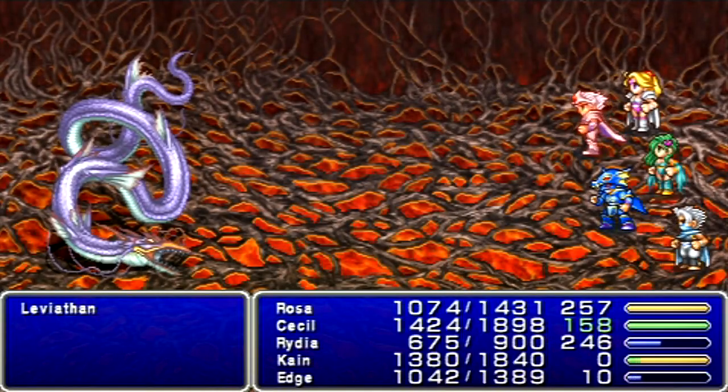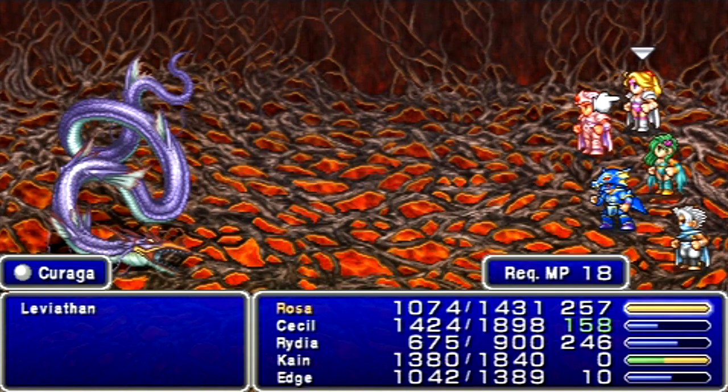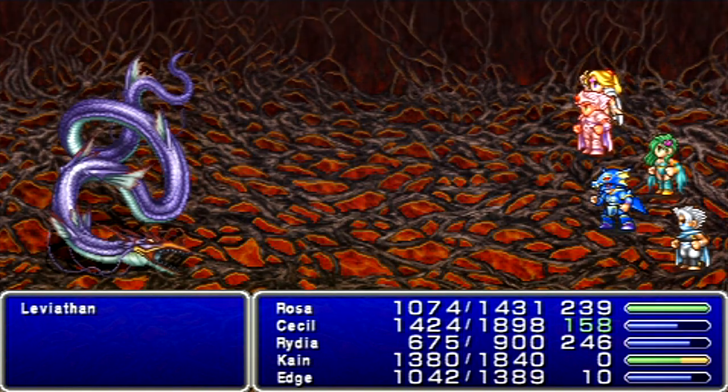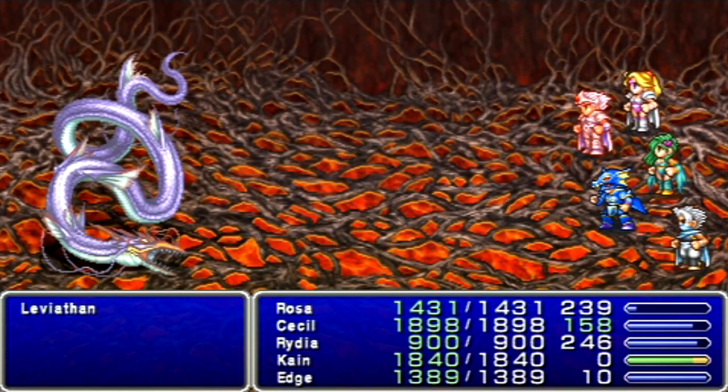Back to Rosa's turn — I'll just go with ordinary Curaga, if that's alright. But otherwise, pretty easy enough. What is that thing we're standing on anyway? It looks like a cargo net from American Gladiators.